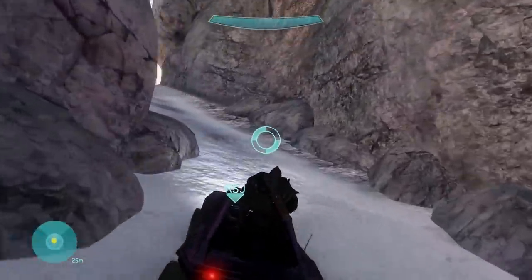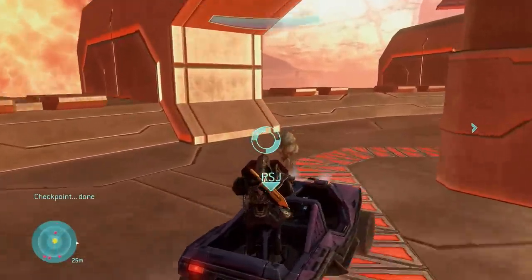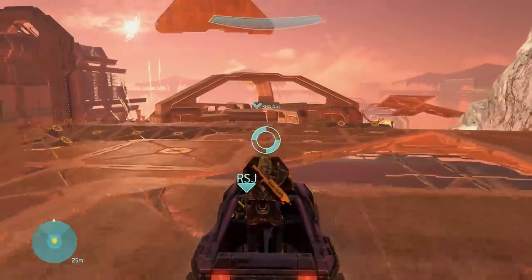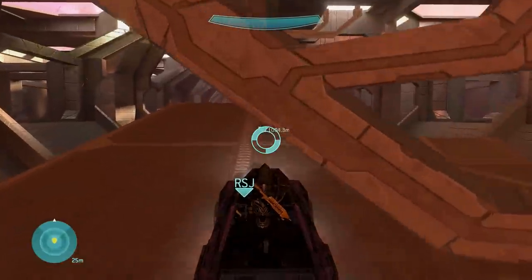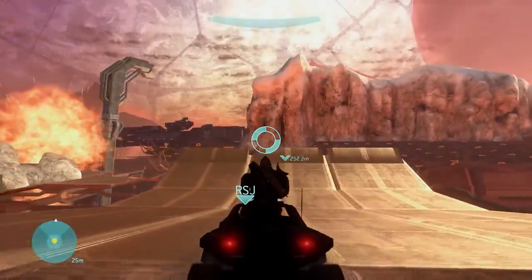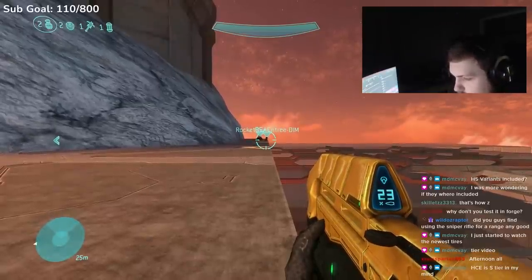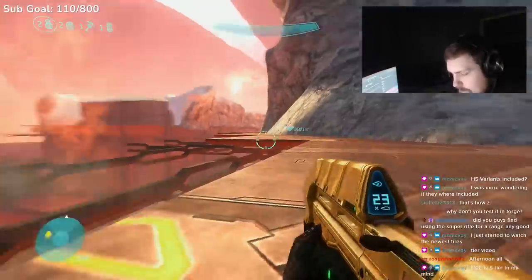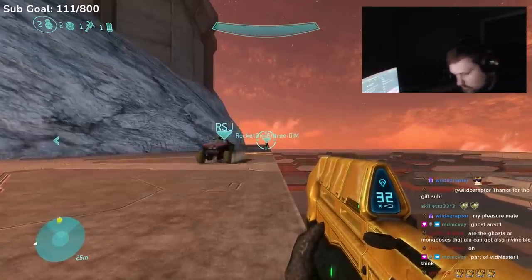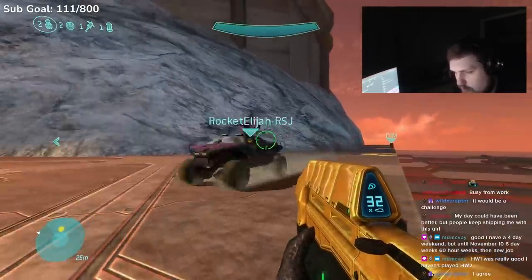This made us want to check Halo 3's Warthog on the final level, because Johnson's Warthog is invincible and has different properties. Testing it was really challenging — finding a good straightaway not impacted by random shaking, ramps, inclines, or declines was hard. Eventually we found a corner where, by jumping off a ramp just right, we could wrap the Warthog around for about 300 meters to test. We thought maybe being an indestructible variant meant it would be faster, but after testing multiple times, Johnson's Warthog moves at just about the same speed as a regular Halo 3 Warthog.